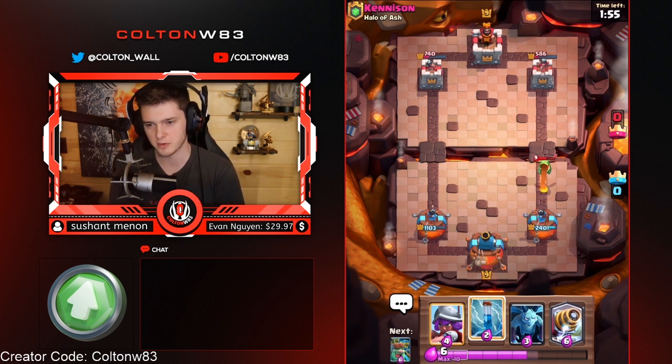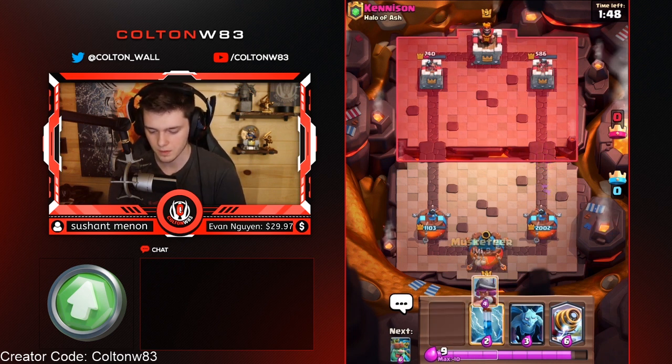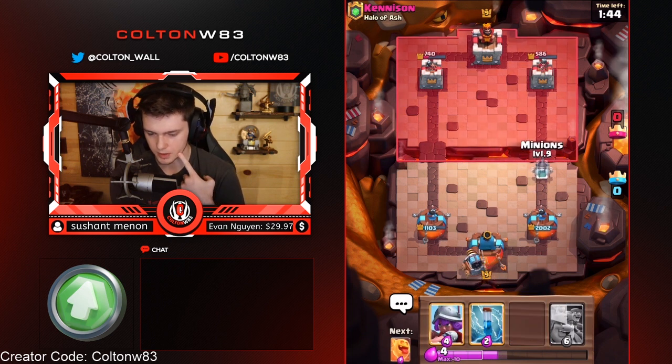That was crazy — he started the game with Balloon at the Bridge and then somehow had a second one. But he had a Hog too. We're going to Sparky this, and then I'm just going to go with Minions — he doesn't have a counter with Baby Dragon at cycle.